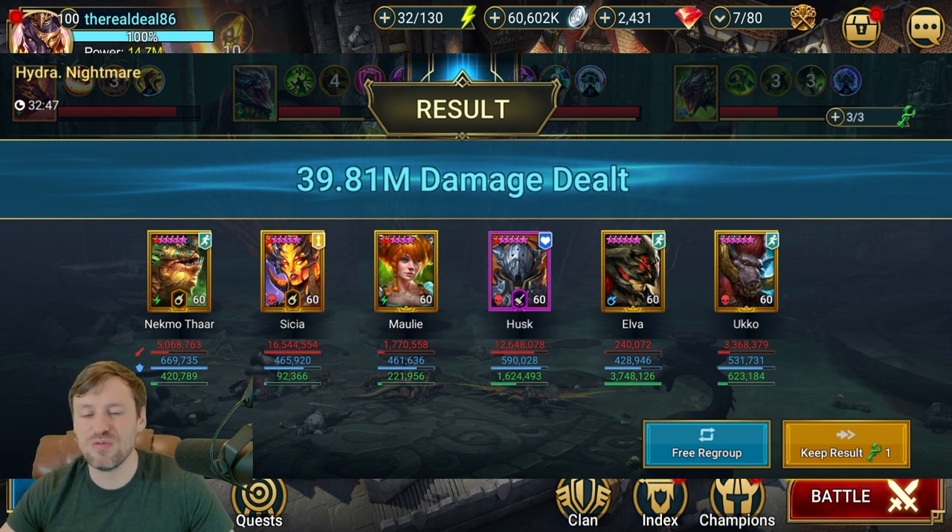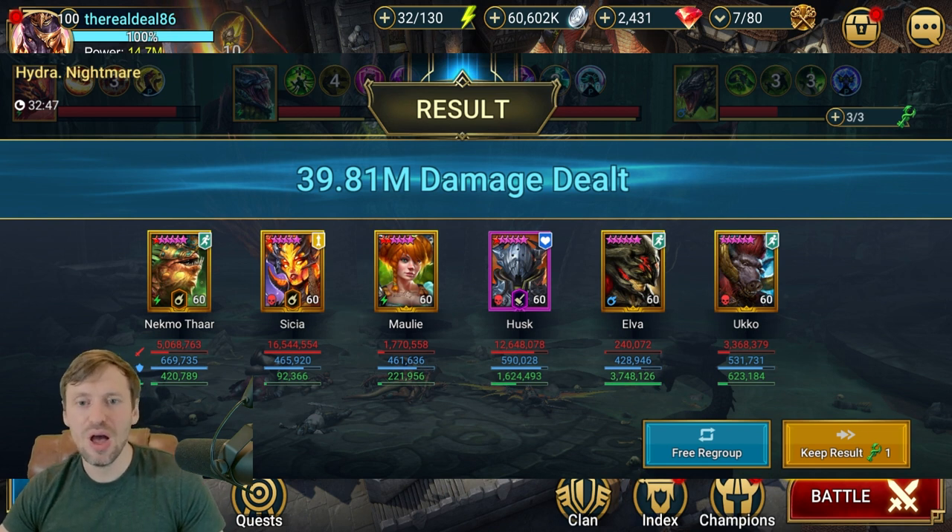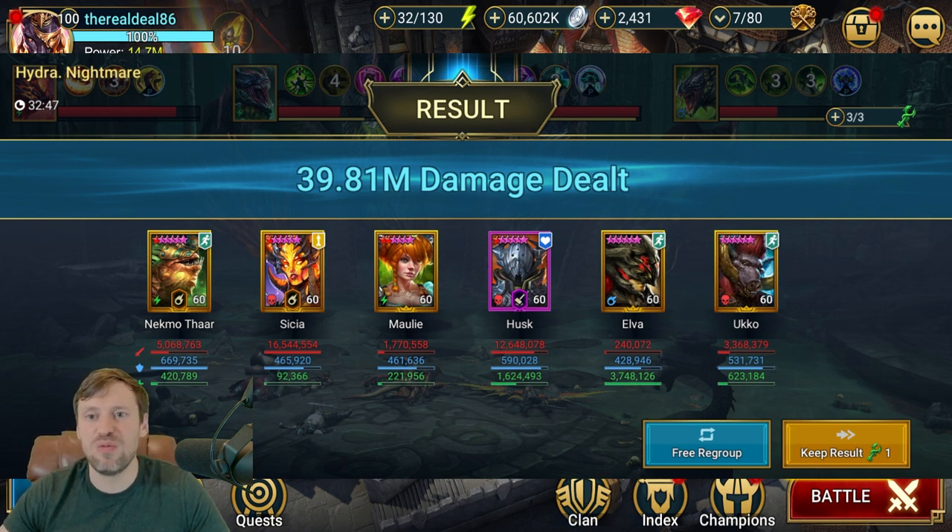Sissia is one of the best HP burn champions — she throws out HP burn on her A3, then her A2 has weaken and drop defense, helping the whole team do loads of damage while also dealing a lot itself. Husk's A2 is max enemy HP damage AOE — one of the hardest-hitting abilities for Hydra in the game. This team runs on auto, but you may want to intervene if a champion is getting eaten to target that head and take it down fast.